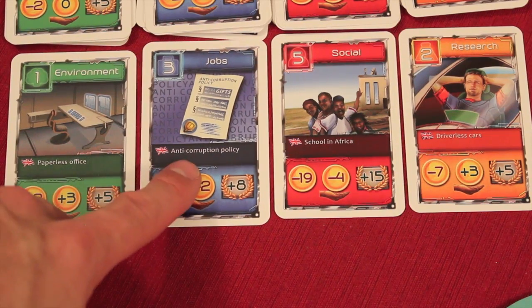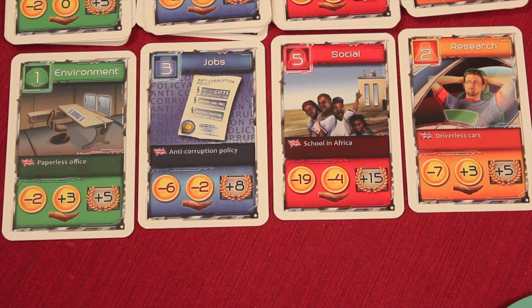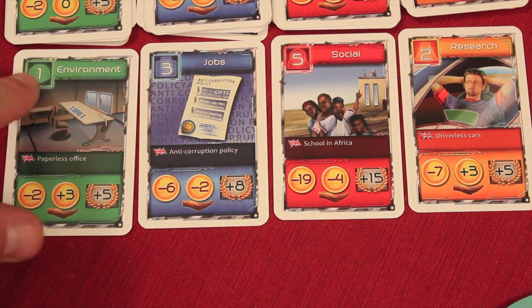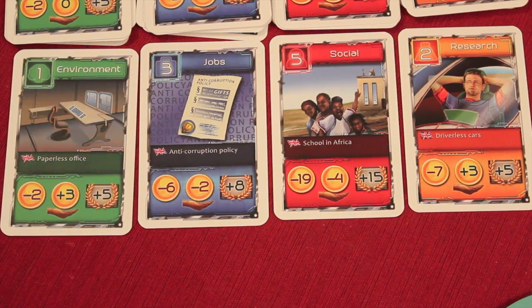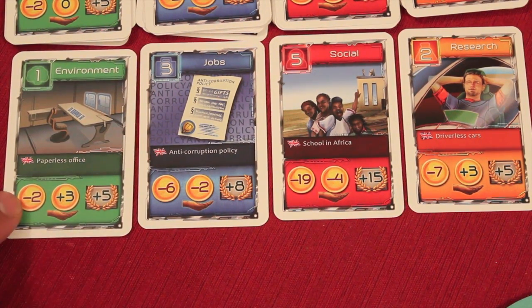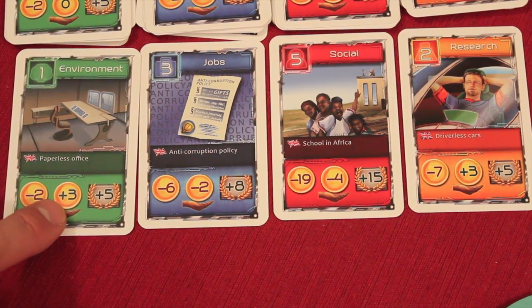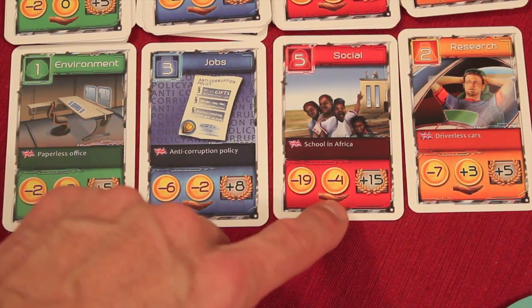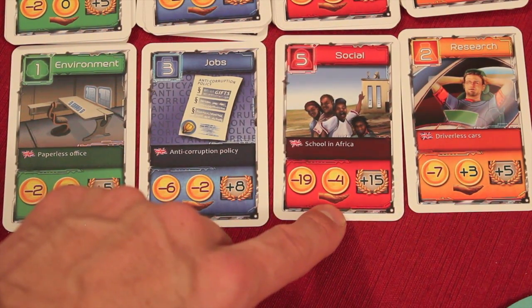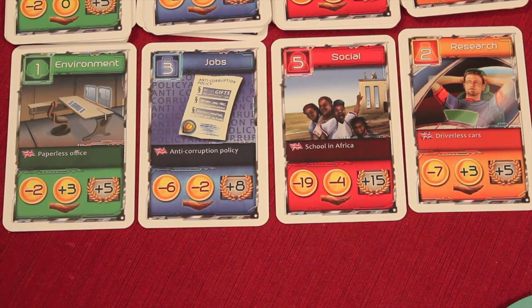Each card tells you what it is — a paperless office, anti-corruption policy, school in Africa, or driverless cars. Projects have a size ranging from one to five. If you want to buy one, you pay cash. For example, one card costs two cash but gives three more income per round and five points, while another costs nineteen cash, reduces income by four, but gives fifteen points. It's a mix of points and income.